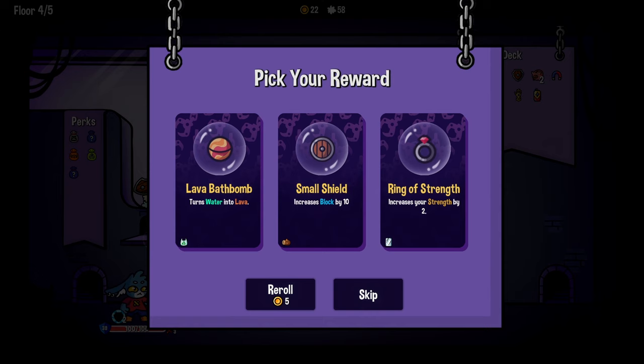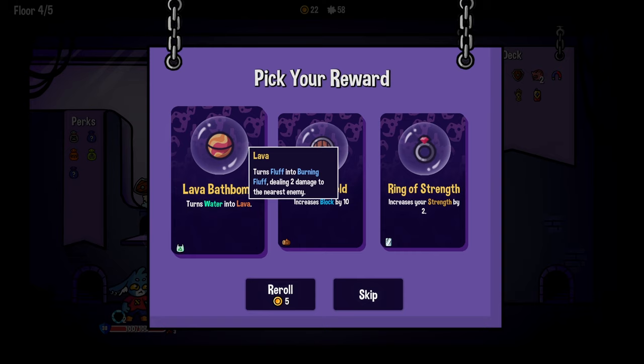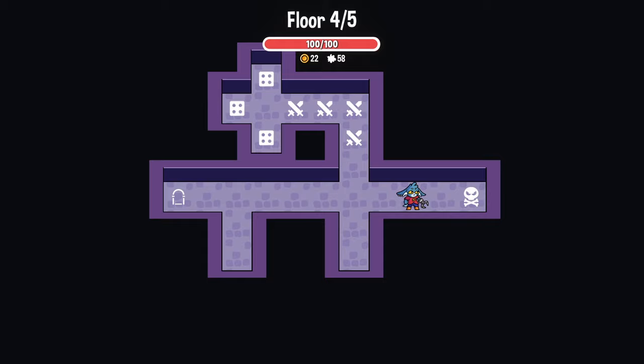Lava bath bomb turns water into lava. How about a ring of strength? It turns fluff into burning fluff, dealing two damage to the nearest enemies. But we don't have water. Ring of strength - increase your strength by two. I like ring of strength. That's pretty good. Remember, the magnet is amazing.